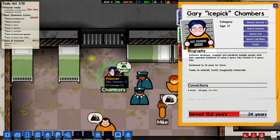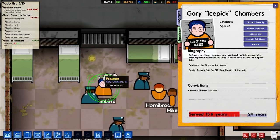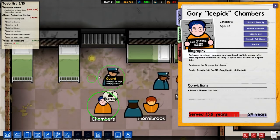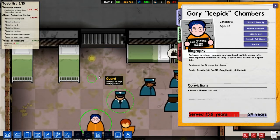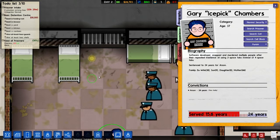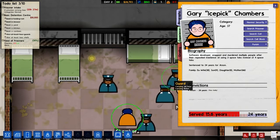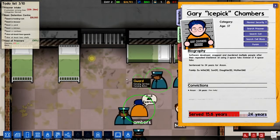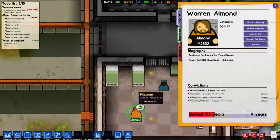Software developer — snapped and murdered multiple people after their repeated insistence on using two-space tabs instead of four-space tabs. I cannot read for shit today. Sentenced to 24 years for arson — so he burnt down his office and killed multiple people in the process. Holy shit, that guy's hardcore.